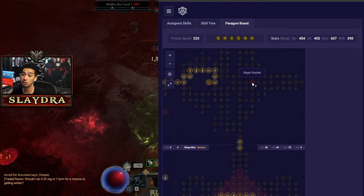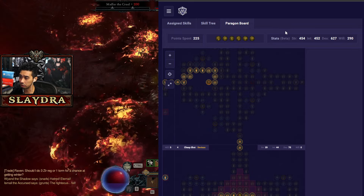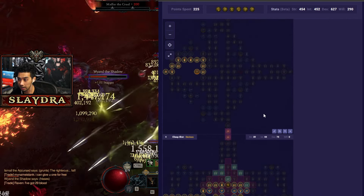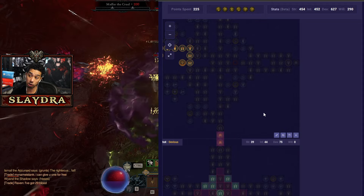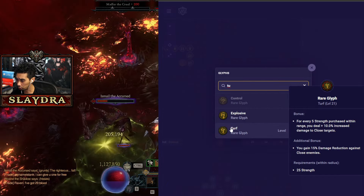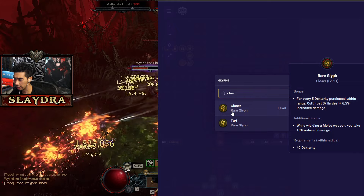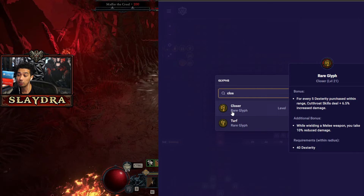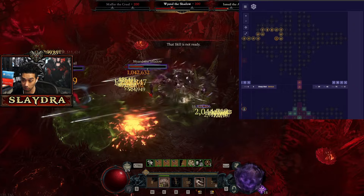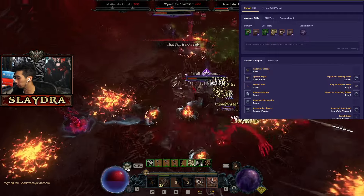If you want to fit in another glyph you can run Turf or Closer. Turf gives damage reduction against close enemies and close targets. Closer is similar but only increases Cutthroat damage. You want Turf — the close targets version — because you don't care about Cutthroat damage in this build. All you care about is the Andariel's damage. That's the only thing that matters; you don't need to put multiple points into Flurry.